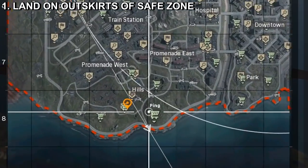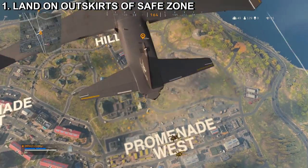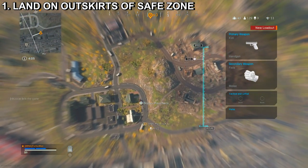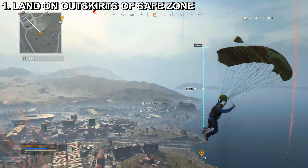My first tip is going to be landing on the outsides of the circle. Your chances of dying early are way less, as you will be able to focus on looting as much as you possibly can, which will prepare you for the rest of your journey. If you land where there are multiple enemies, you put yourself and your team at risk for an early exit.